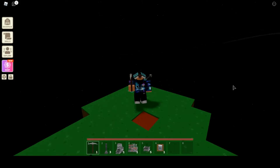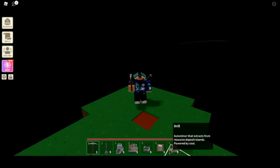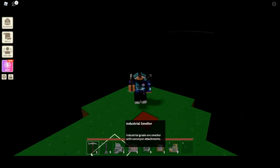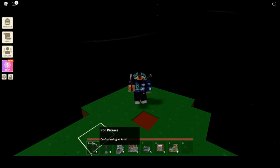Hello everyone, welcome to another Plutonium Guy Plays video. Today I am in Roblox Islands and I'm going to be showing you guys how to make an industrial copper farm. You're going to need a drill, a bolt factory mold, five conveyor belts, a copper press, an industrial smelter, and three coal totems, as well as a pickaxe in case you mess up.